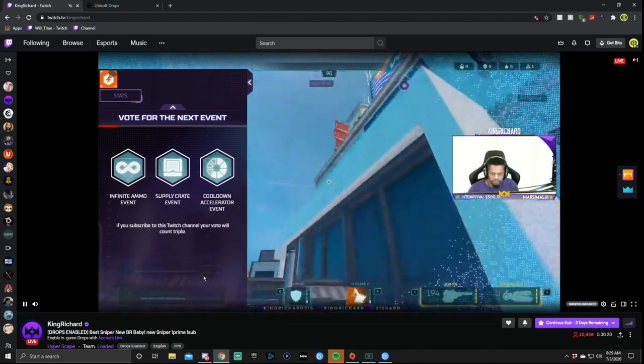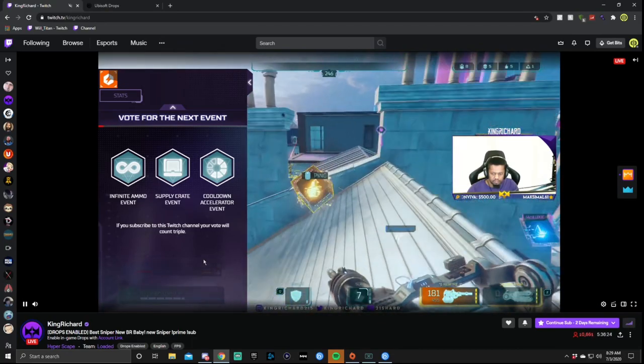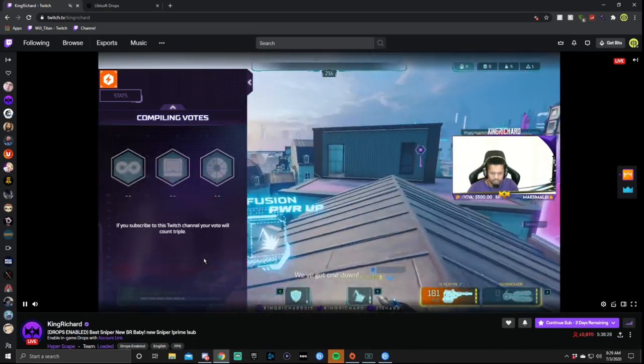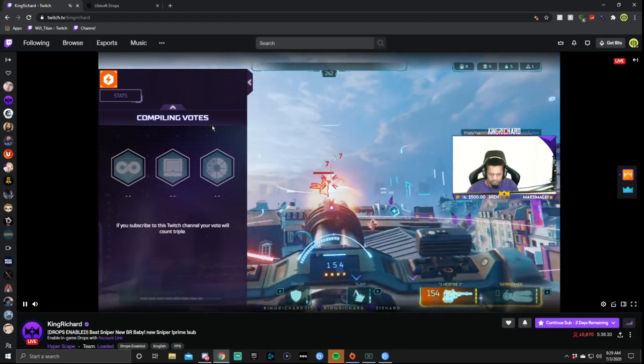Today I'm going to show you as fast as I can how to get Hyper Scape drops for the beta. Right now the beta is going to open up on the 7th, but if you want early access you have to watch certain streamers to get your keys, whether it be a founder or a very large streamer.